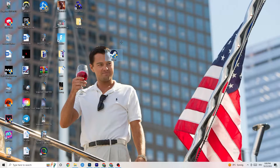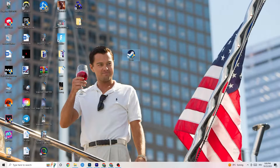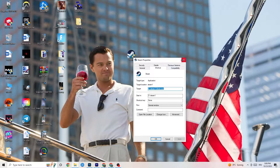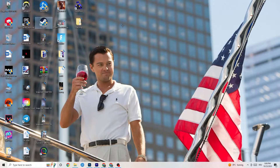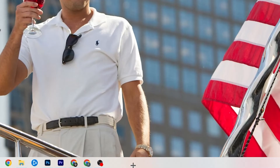You'll notice the administrator symbol will now appear on the shortcut, and it will launch as administrator every time. Do the same thing for your game shortcut — right-click it and copy the same compatibility settings. Restart your PC afterwards. That was just the first step.